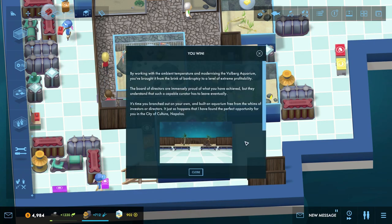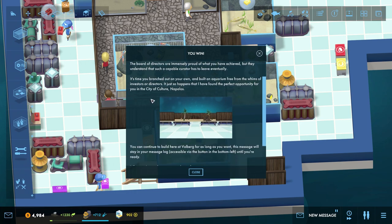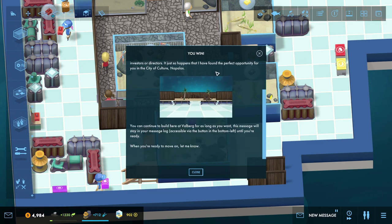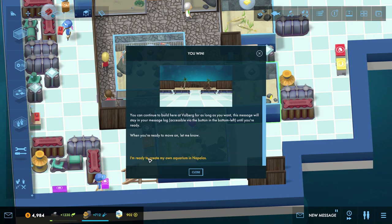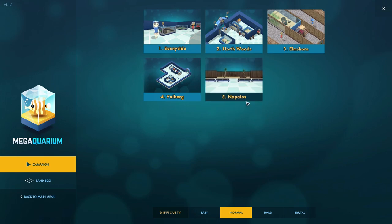By working with the ambient temperature and modernizing the Valberg Aquarium, you brought it from the brink of bankruptcy to a level of extreme profitability. The board of directors are immensely proud of what you achieved, but they understand that such a capable curator has to leave eventually. It's time you branched out on your own and built an aquarium free from the whims of investors or directors. It just so happens that I have found the perfect opportunity for you in the city of culture — Napolos. You can continue to build here at Valberg for as long as you want. I'm ready to head on — that sounds amazing!